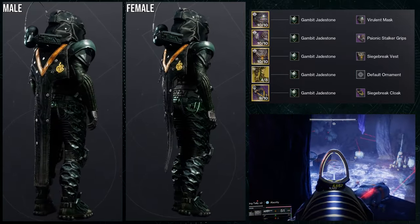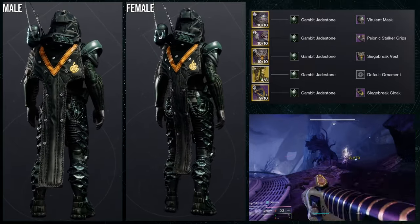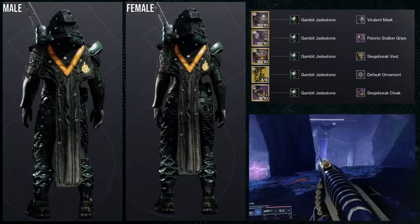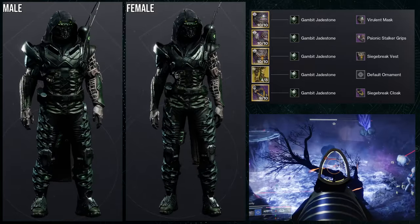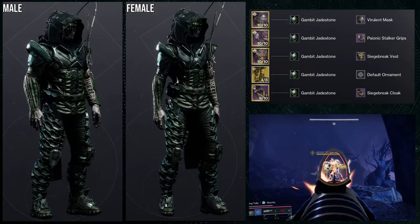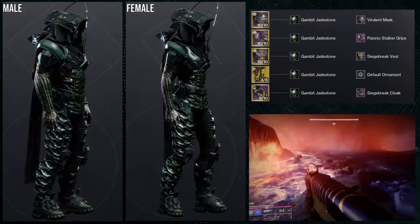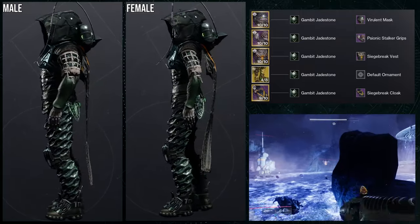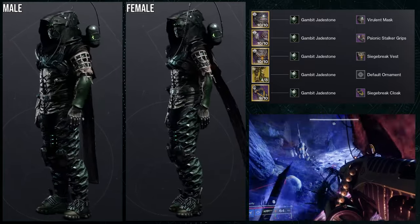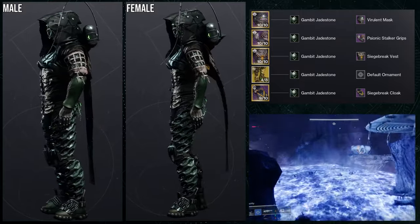For the last set we're using the Balance of Power exotic. I ended up using two pieces I don't normally use — the Siege Breaker chest piece and cloak. The vest would be great if it didn't have that front flap, because it has a really cool hood-like shoulder piece. I paired it with Psionic Stalker grips because they're already asymmetrical and they help minimize the clipping from the chest flap, giving an asymmetrical look overall.